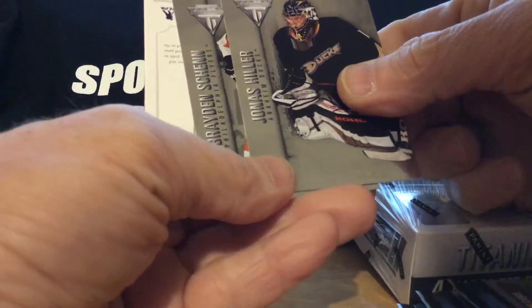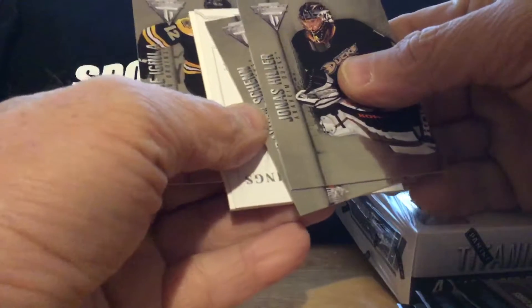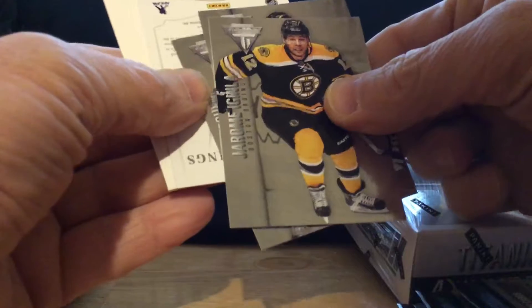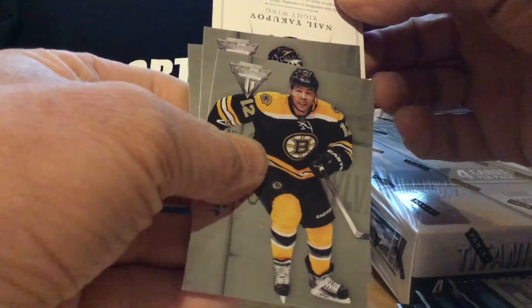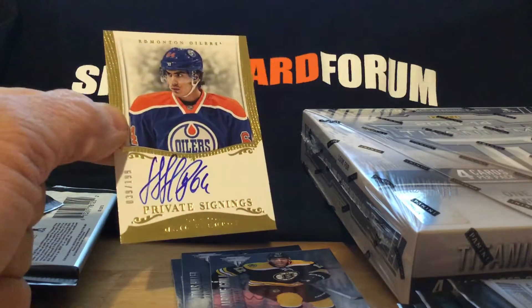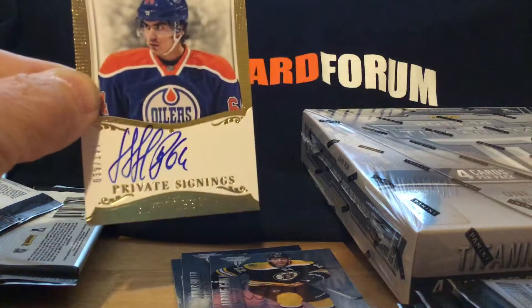Jerome. Jonas Hiller. Braden Chant. Looks like a social signature, maybe. Let's see what we have here. A decoy, private signings. And a nice Yakupov.